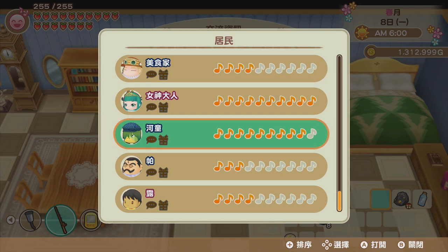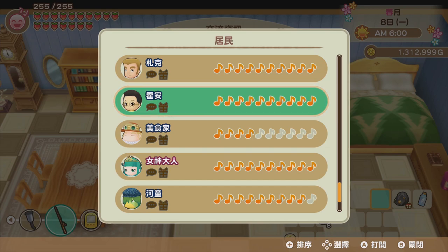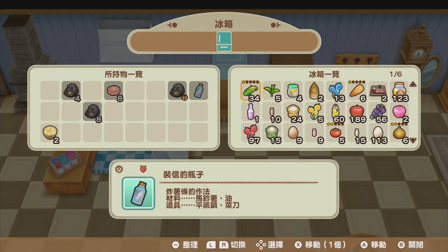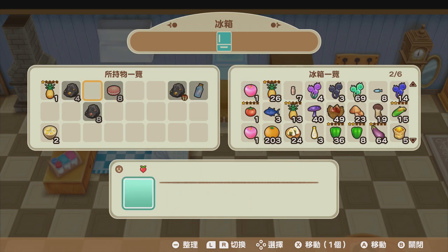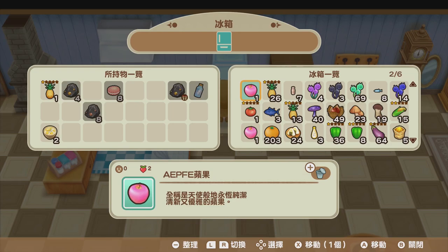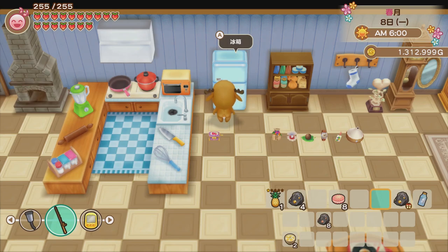At least I can give something to the goddess. In order to propose to Kappa, I do need to build a good enough relationship with him — you need to get the relationship over 6,000 to marry him, just like with Won. For our beautiful goddess, since it's her once-a-year birthday, I want to give something she absolutely loves. Her favorites include strawberry and pineapple. We don't have strawberries yet, so I'll give her pineapple — very expensive, but that's okay, it's all for the goddess!